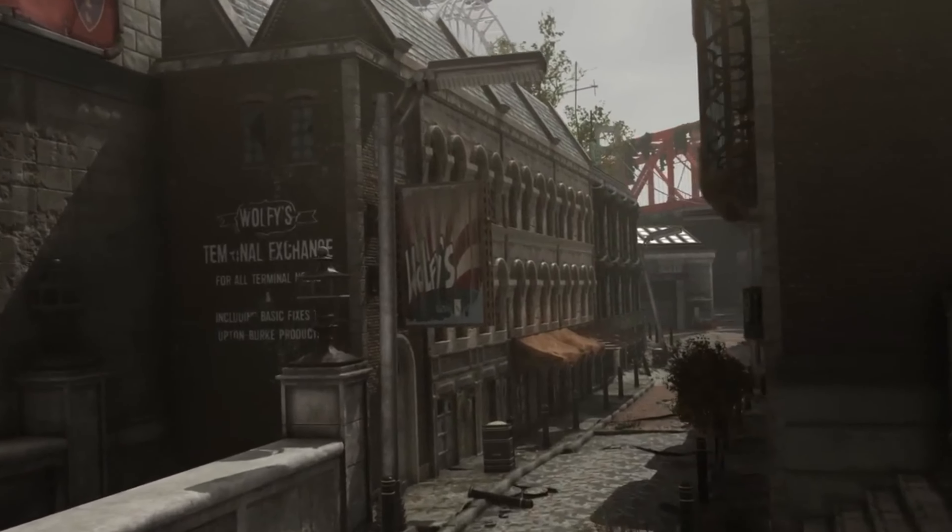Fallout London is more than just a new paint job over the Commonwealth — it makes sweeping changes to every part of Fallout 4. The most obvious difference is, of course, the London setting. The overview video briefly shows various boroughs, including Greenwich, Westminster, Lewisham, and Croydon, among many others.